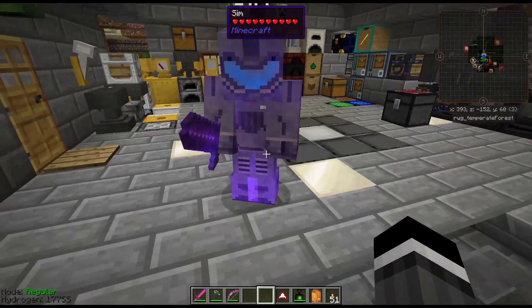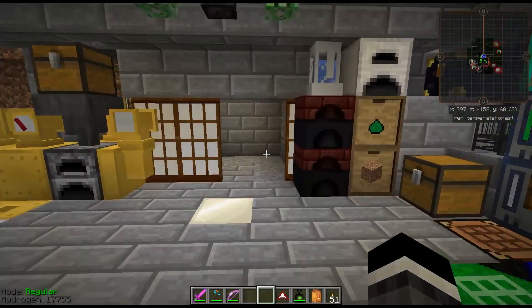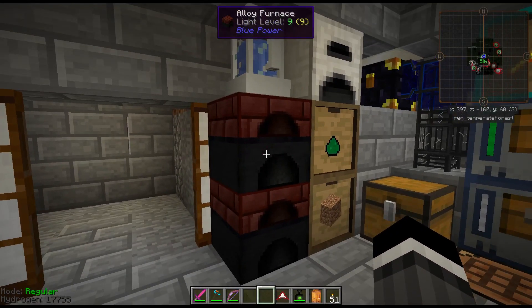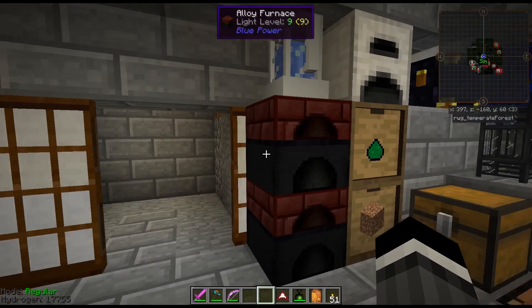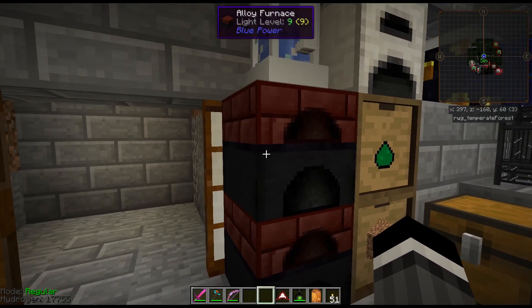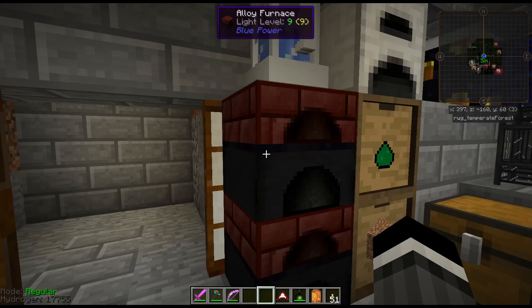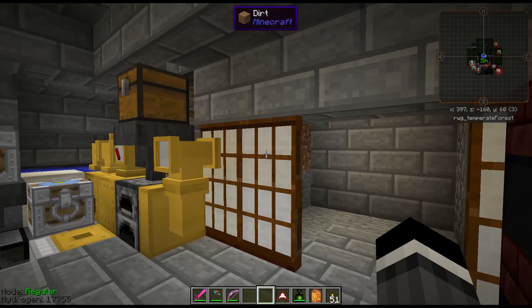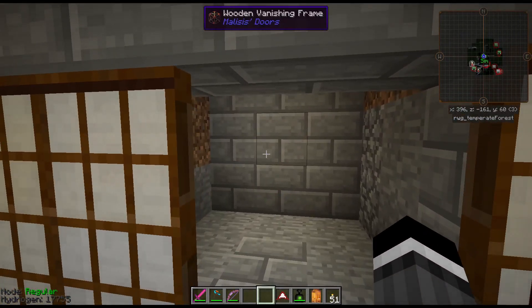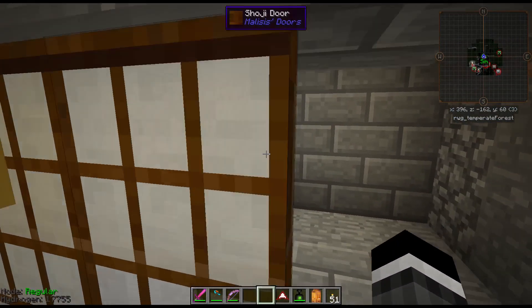Let's head upstairs. These are alloy furnaces, by the way, which you're probably going to want early on — that's another way you can make brass and other alloys.